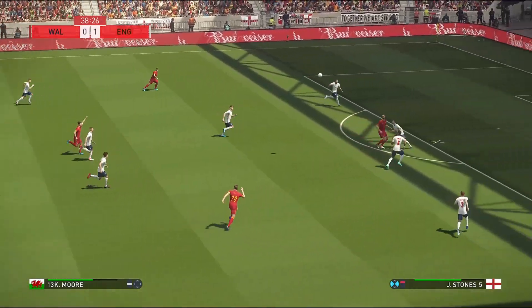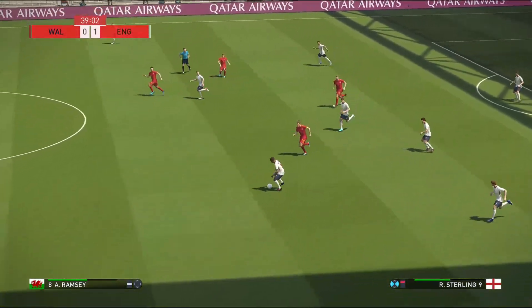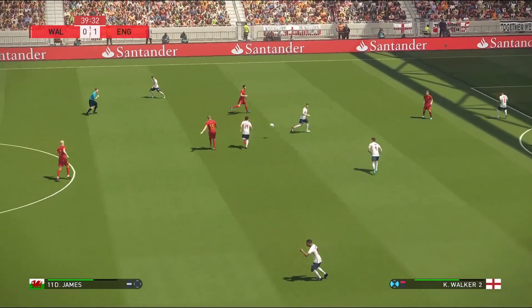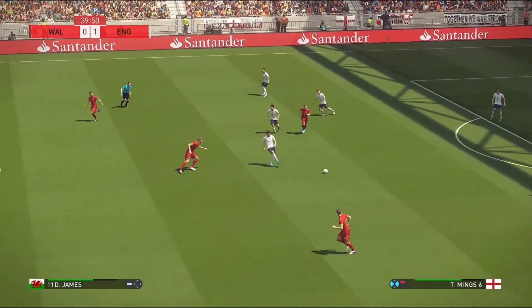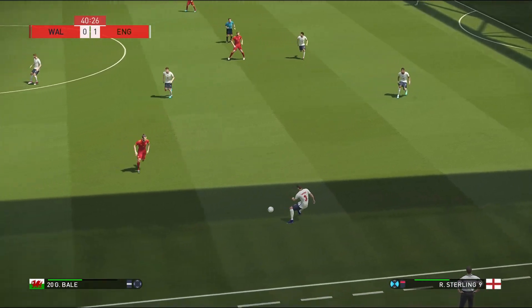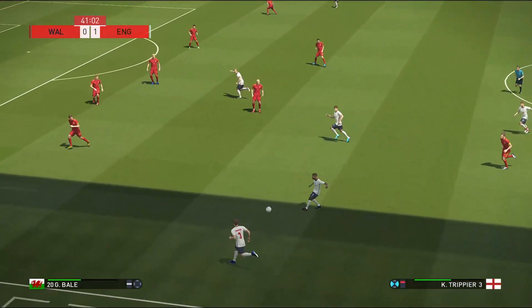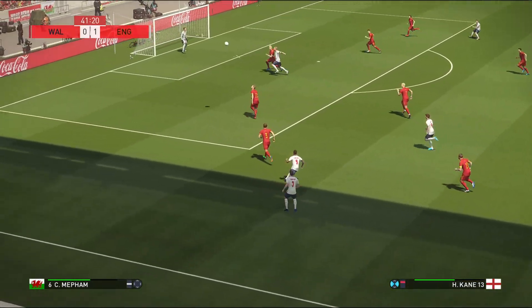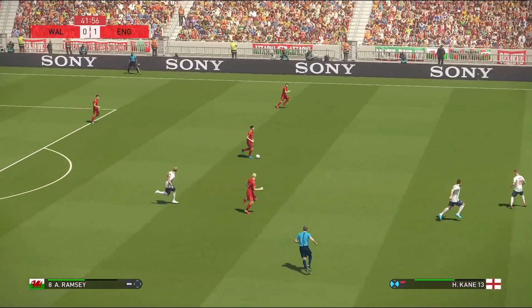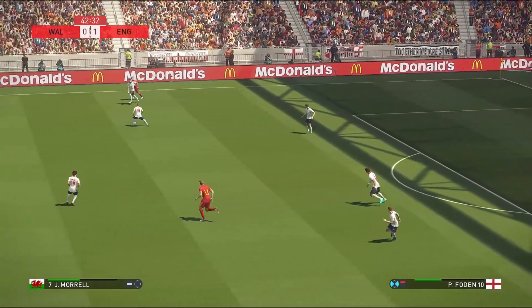Folks on over. Sterling. Trippier and it's Kane — out towards the flank. Trippier hoists it high and he's there to cut it out. Ramsey — tries to get it forward quickly. The ball needed to be better there, that's a wasted chance.